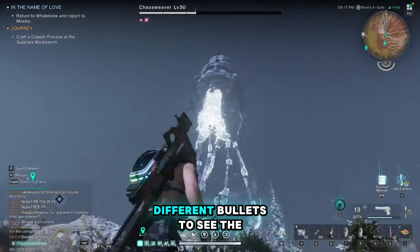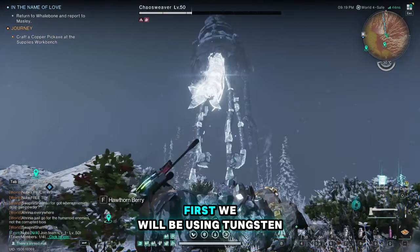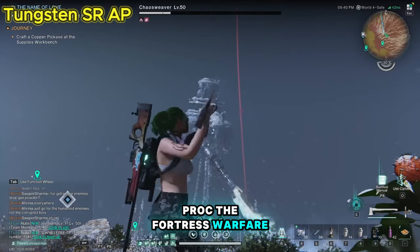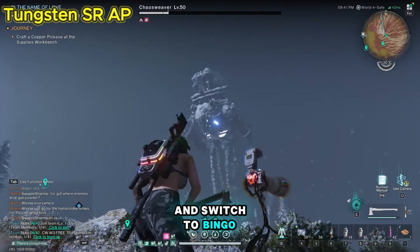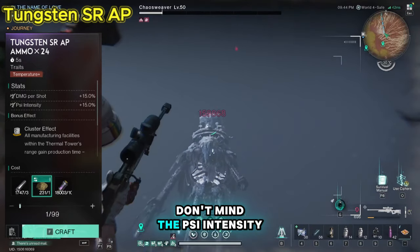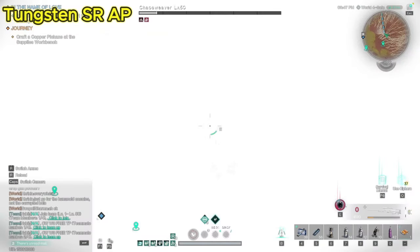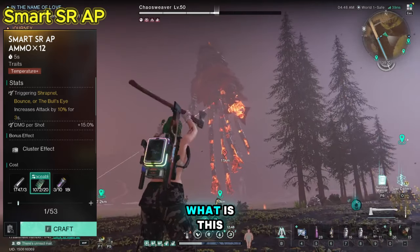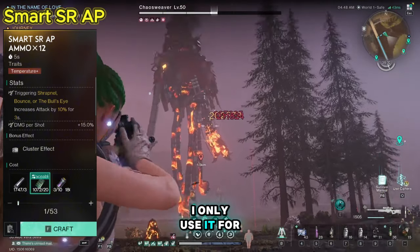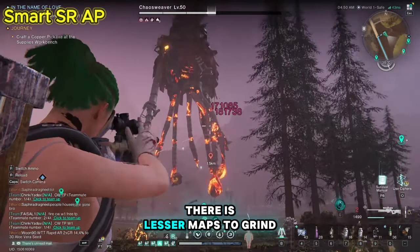Now we will check two different bullets to see the damage difference and give you a realistic view of the damage output. First, we will use the tungsten AP bullet — trigger the bullseye using the wildfire pistol, croc the fortress warfare, use your deviation if available, and switch to bingo. The tungsten SR AP bullet will only give us 15 percent damage per shot. For smart AP, you will see the difference as it gives us an additional 10 attack bonus upon triggering bullseye, on top of the 15 damage per shot. I only use it for chaos weavers and when I have the materials to do so. In Way of Winter this is not ideal, as there are fewer maps to grind for materials.